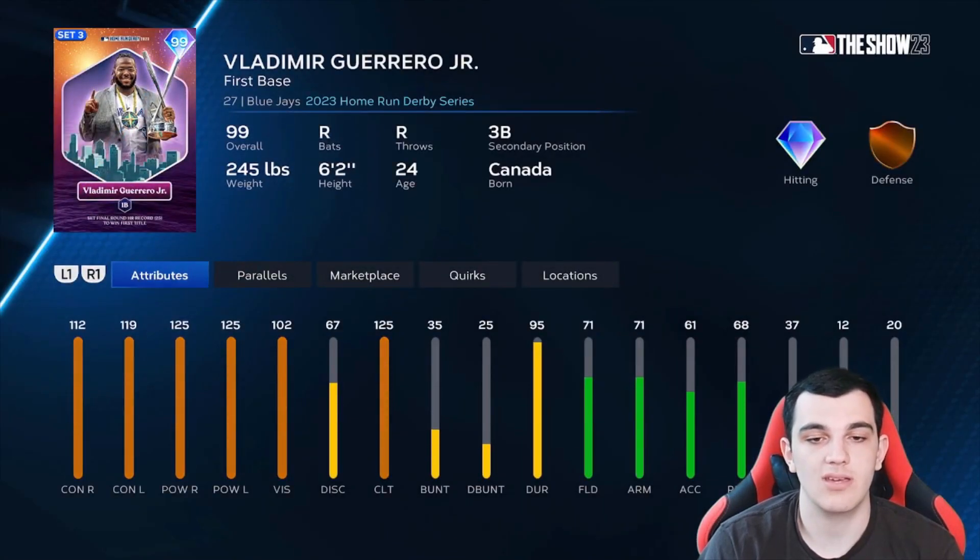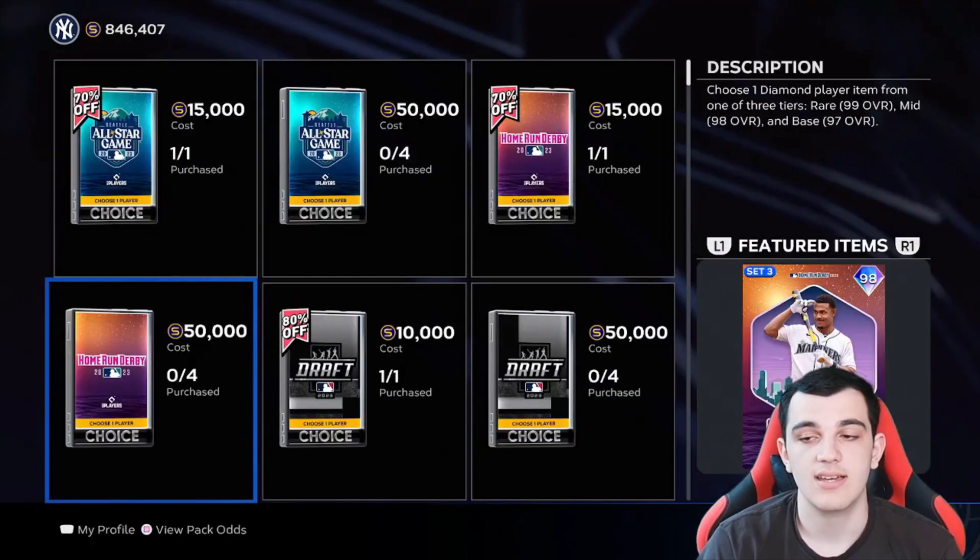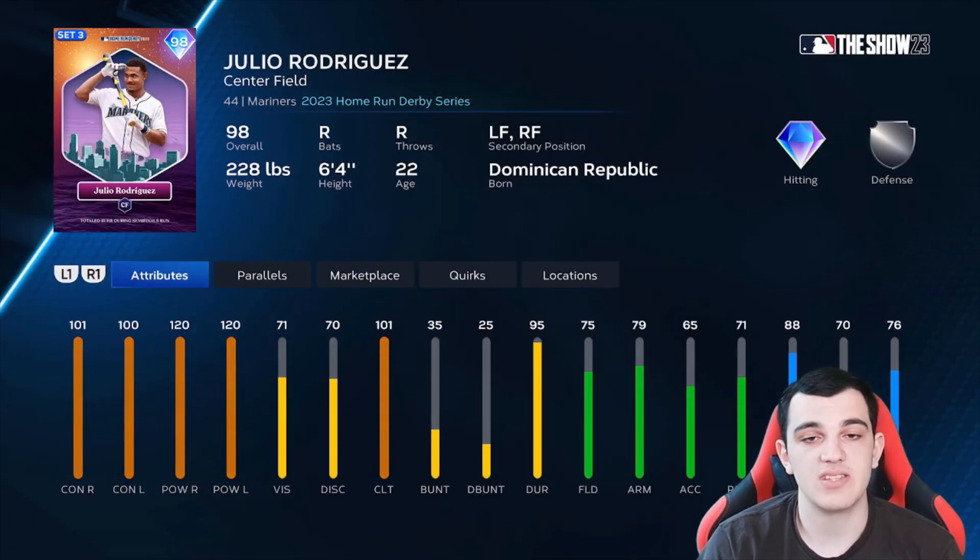Now let's go over the home run derby cards. Vladimir Guerrero Jr. won the home run derby — of course he's going to have maxed out power. 112, 119 contact with 125 clutch. We typically get really bad contact on these home run derby cards, so good to see him have high contact. Same with Randy Arozarena — 117, 112, 124, 124, 120 with the clutch. The defense isn't horrible. Julio Rodriguez has 120 for contact, 100, 110, 100 for contact as well. Good speed.